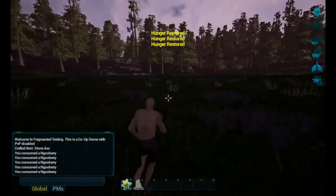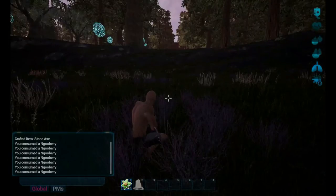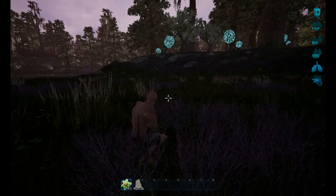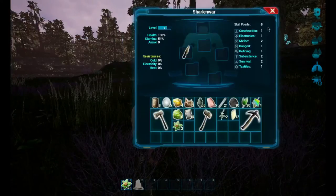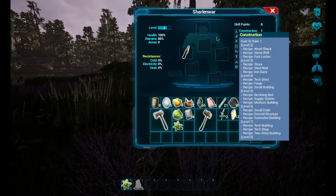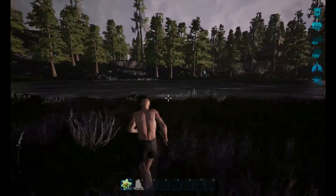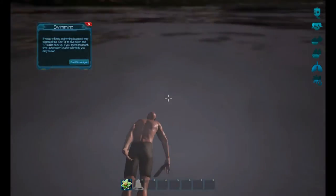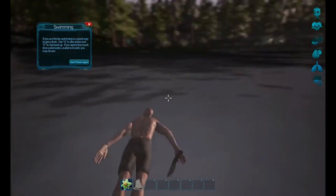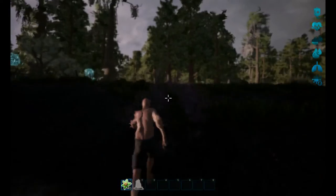I'm going to run down to the water. There's stamina, and to recover more stamina you want to crouch. I do have a campfire set up. There's skill points you get as you level up. To get water, hop into the water - basically swimming. If you're thirsty, swimming is a good way to hydrate. QE to swim - yeah that's neat. It's funny how swimming fills you up.